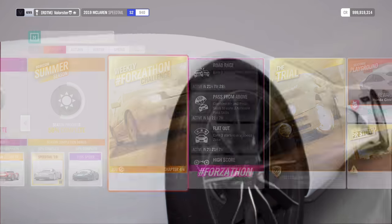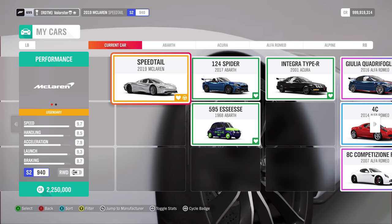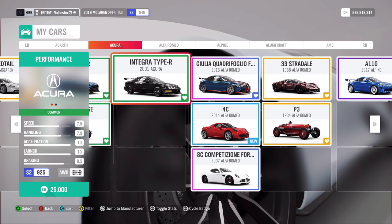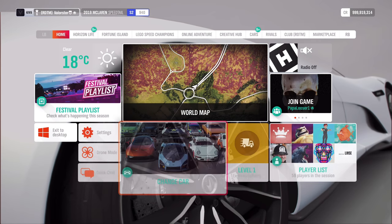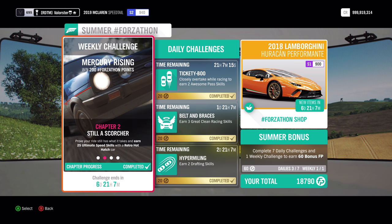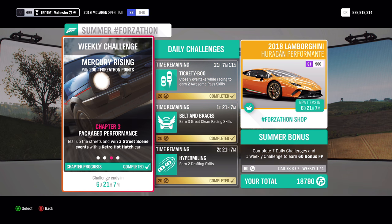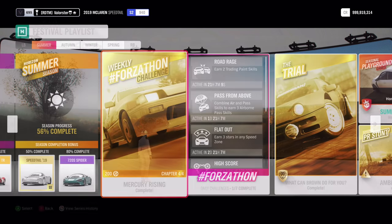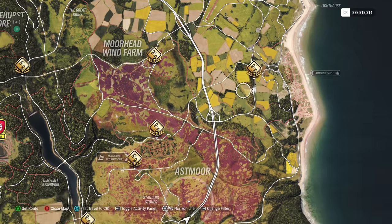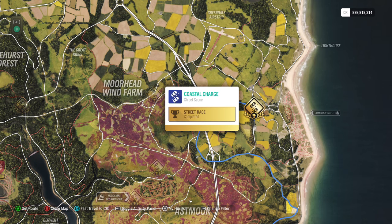This one was not hard to do. The car that I used is the 2001 Acura Integra Type R. What you need to do is very simple: just drive up the highway, up and down a few times. For the street scene event, I always take the coastal one because that's the easiest and the shortest. Just put it on new racer and you can easily win 3 times.